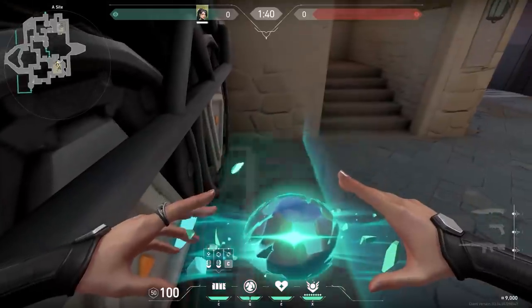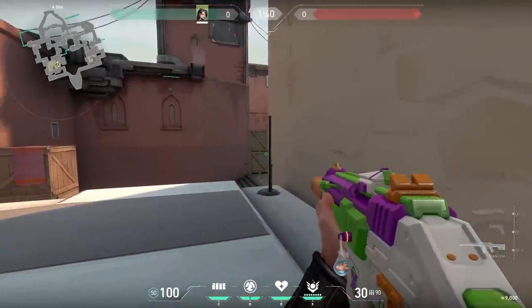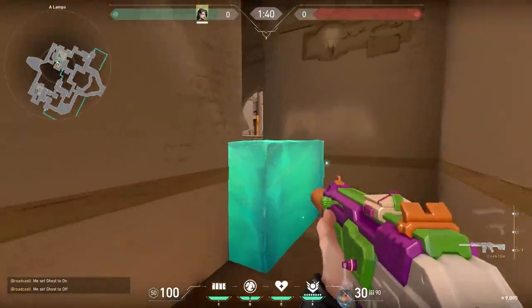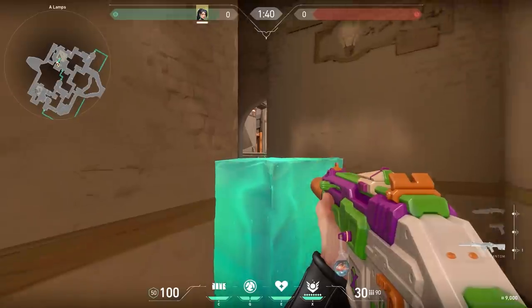Now a Sage wall on Bind. You can place your wall behind the truck and you can spot the enemies pushing short. This is actually a kind of boring wall, but wait — there's more. It also blocks off lamps, so this wall is actually very cool. Just be careful, the enemies could still spot the people in heaven, so let your teammate know that.